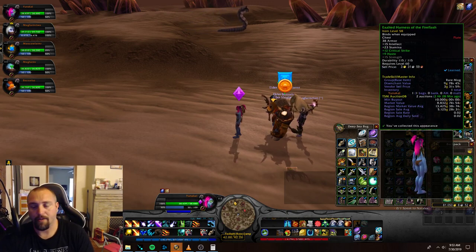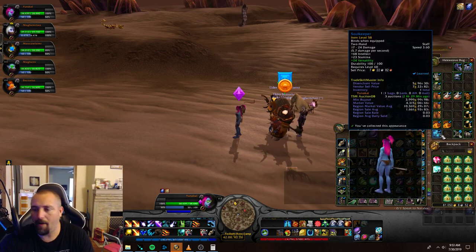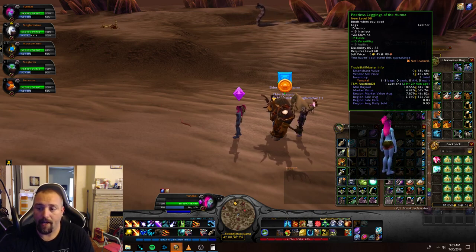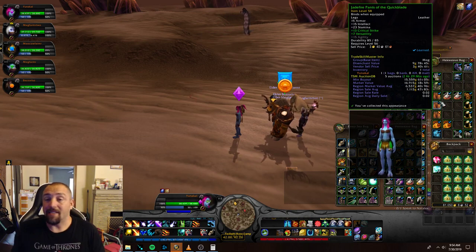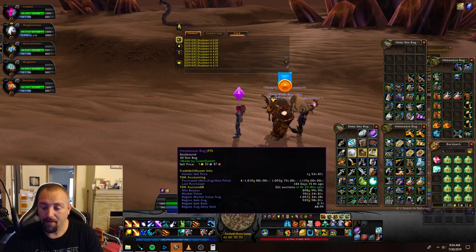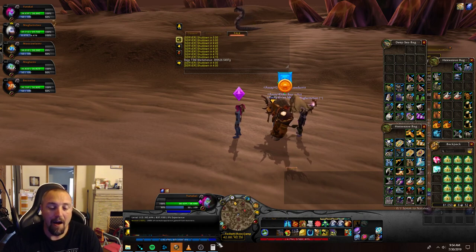We also got three helms at 5k and 10k, an Exalted Harness at 10k and 13k, Exalted Pants that fell into the low-value pile, a shield 10k and 8k, a Soul Keeper 4k my realm but 10k region, two Glorious Belts at 12k and 11k, Perilous Leggings 10k and 7k, and Jadefire Pants 15k and 6k — I haven't seen them that high on my Alliance realm, so that's nice. Using the macro, our potato bags are showing almost 400,000 gold in value, which I didn't even realize.